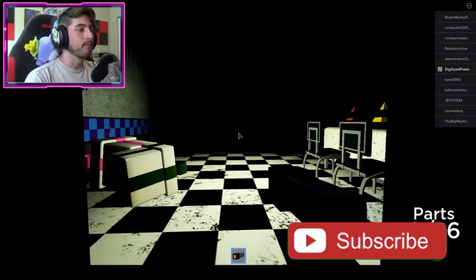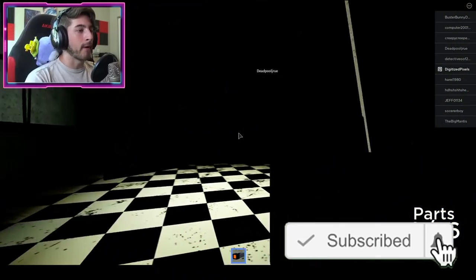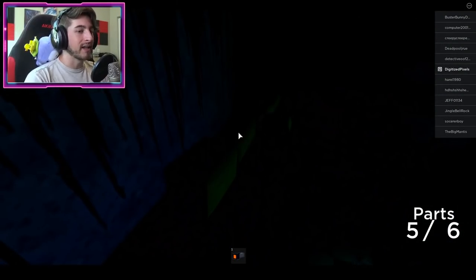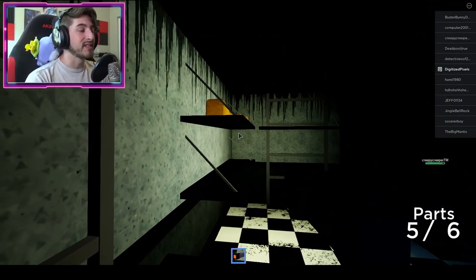Once you're done in here, go ahead and walk outside, turn to your right, and go into the parts and service room. Once you do that, up on top of the shelf is the other arm. Go ahead, click on it. Now we have five of six.